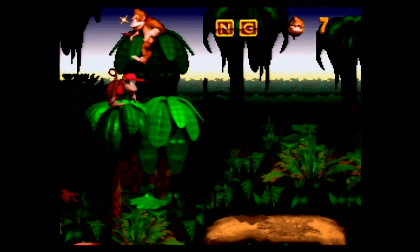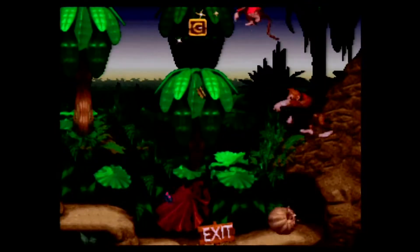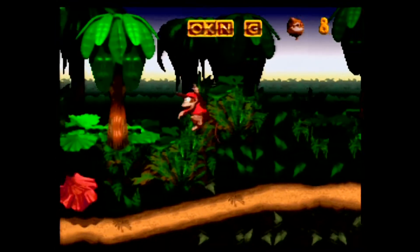Another thing to pick up in Donkey Kong Country is the Kong letters. Throughout each stage, there are the letters K, O, N, and G. These letters, once you collect all four of them in a stage, will amount to an extra life for Donkey Kong and Diddy.